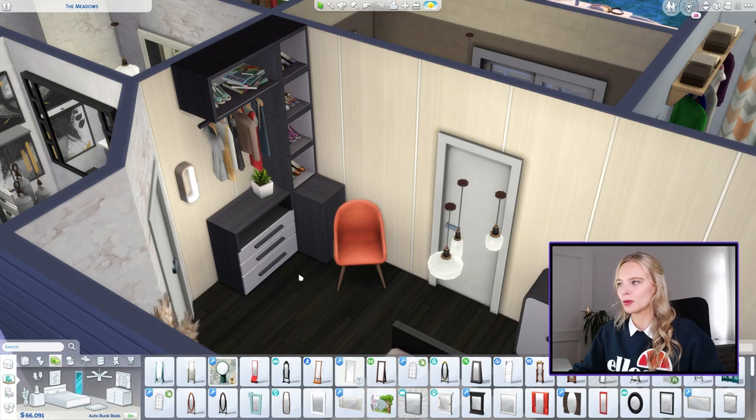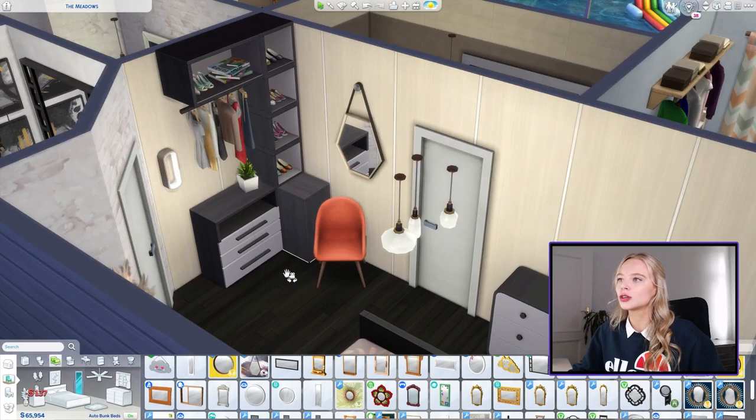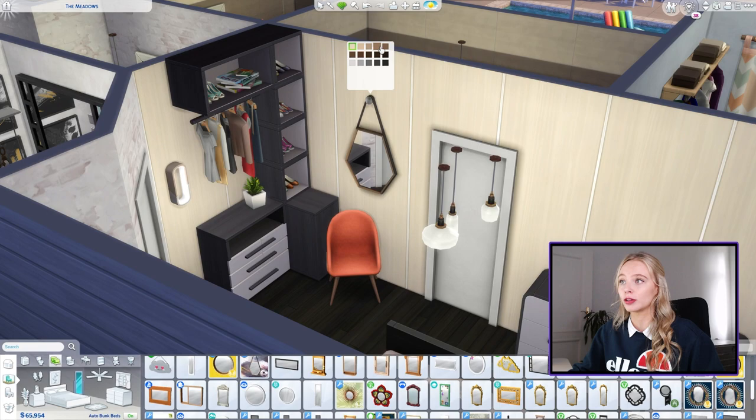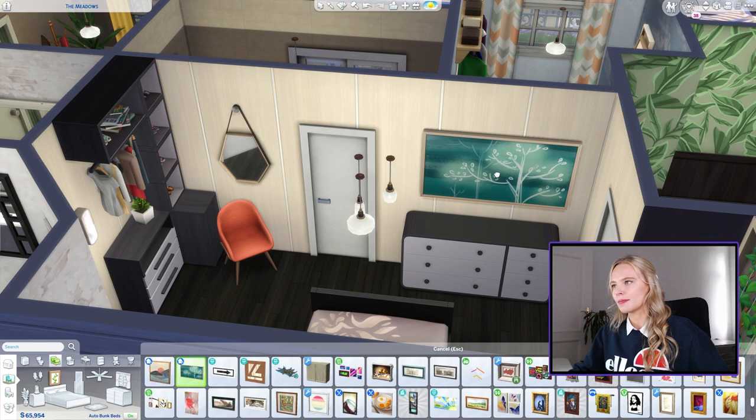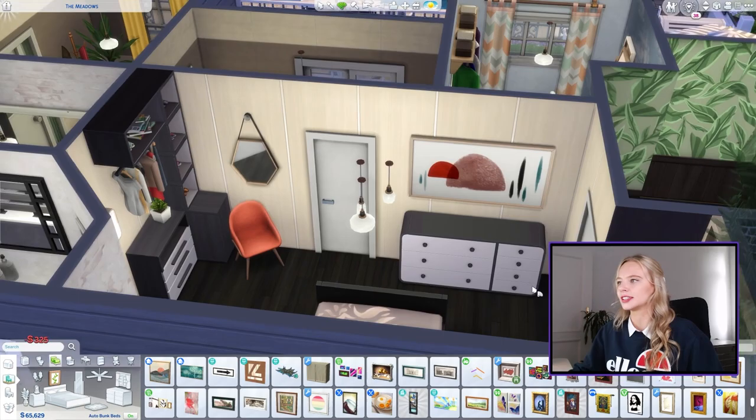Maybe we can do... oh, that's pretty. We could do a mirror above here. I love how that looks. We actually do need a full-length mirror, but I think this is prettier. For this side, let's just get some artwork — forget the full-length mirror, we have enough mirrors in the house. Full-length artwork, maybe something like this could be nice with a red swatch. There we go, and that kind of ties in all the colors.